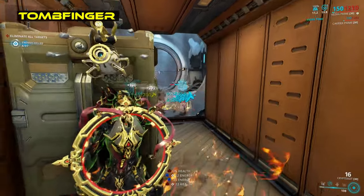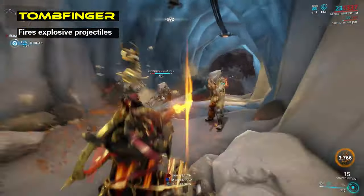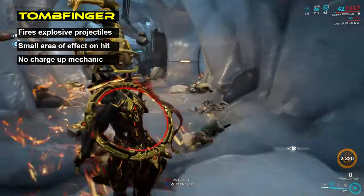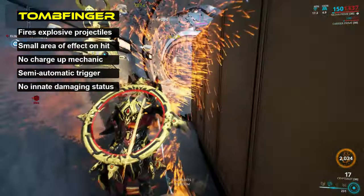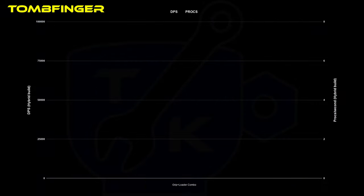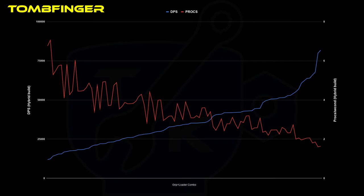Our third kit gun is the Tombfinger. Similar to the primary variant, the secondary Tombfinger fires explosive projectiles with a small area of effect on impact. Unlike the primary, these projectiles cannot be charged up. Firing with a semi-automatic trigger, the Tombfinger has innate impact, puncture, and radiation, meaning it lacks any innate damaging status effect. In exchange, the damage of the Tombfinger is about halfway between the Rattleguts and the Catchmoon. Graphing this out, once again sorted by sustained DPS, we get a somewhat less pronounced set of spikes than with the first two chambers. As with the Catchmoon, the status proc potential is relatively limited, making the Tombfinger unsuitable as a status-based weapon overall.